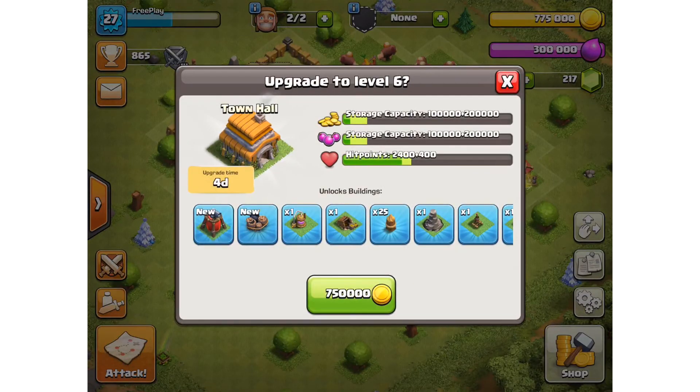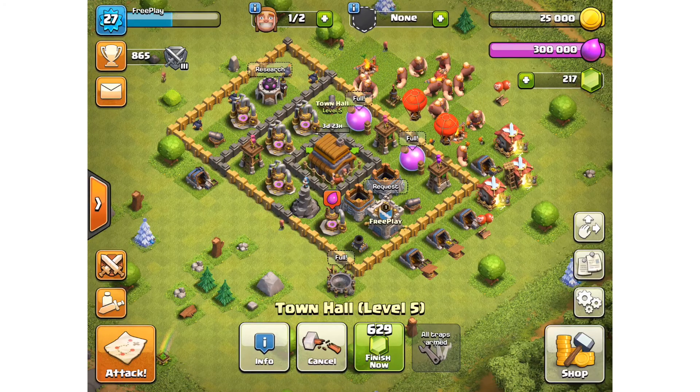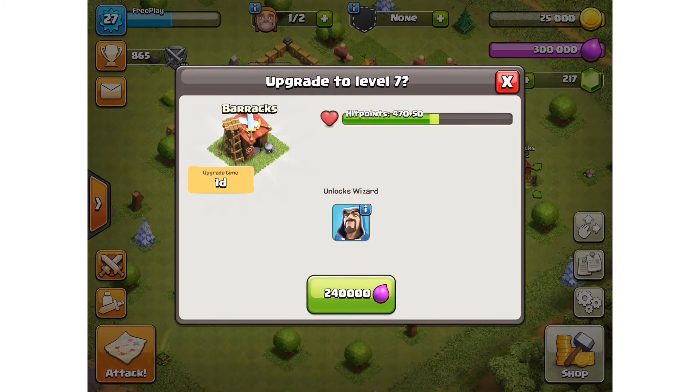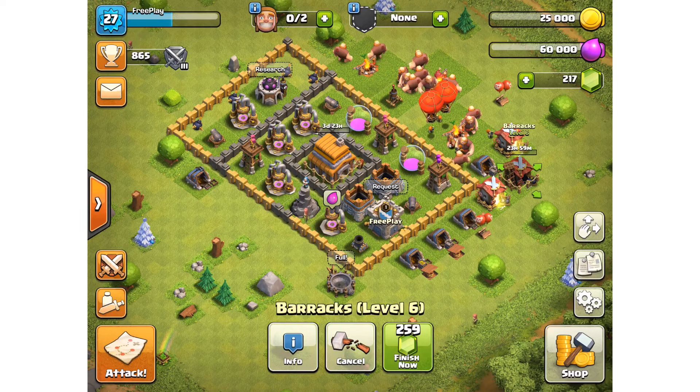Now for the exciting thing — we are going to level up our Town Hall! We get cannons, we get bombs, we get a whole heap of good things. There goes 750,000 coins for our Town Hall. Four days, guys — four days until it is done. Look at all that elixir — we need to put that to good use now. 240,000 elixir will unlock me the wizard. That is 24 hours.